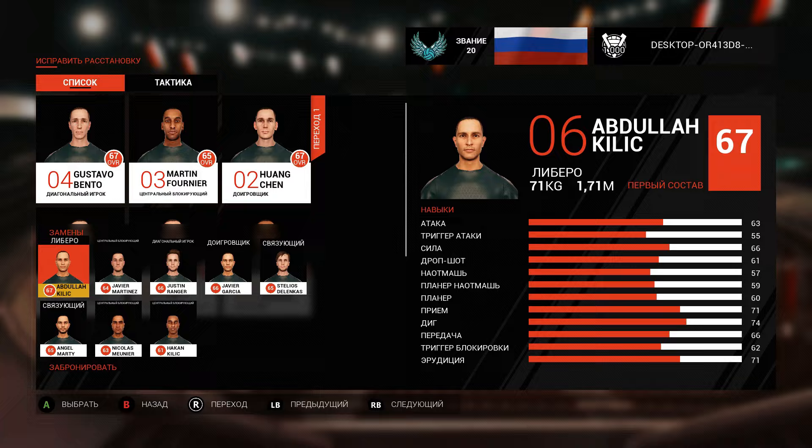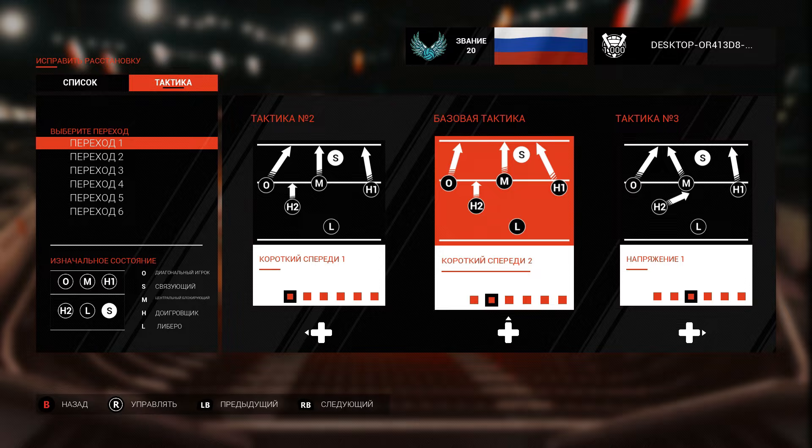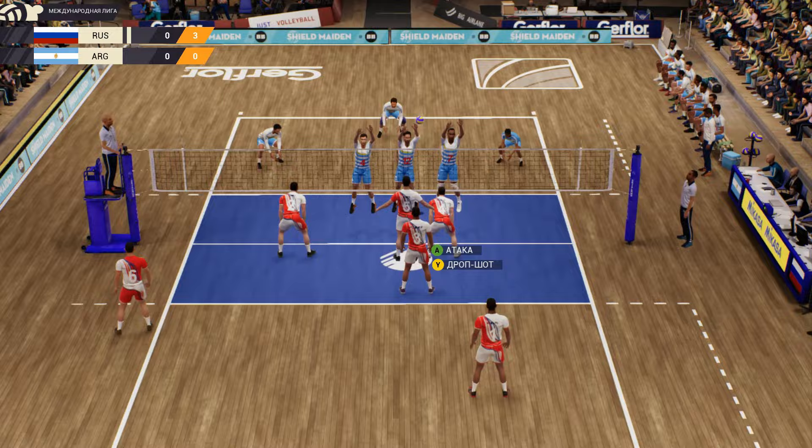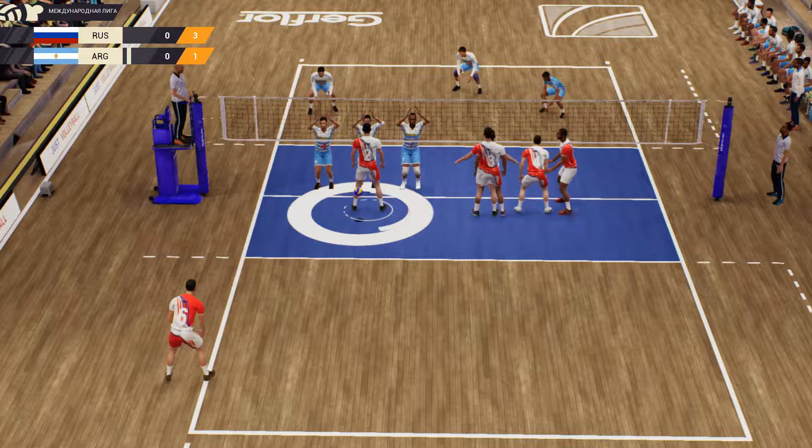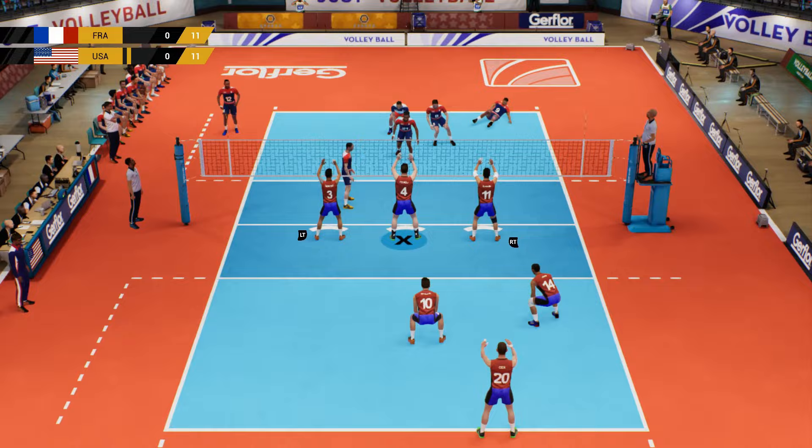Let's not forget about the possibility of executing pre-prepared and selected combinations. The controls in the game are pretty straightforward, and you don't need to tackle any superhuman tasks. Just press the keys in time, choose the right recipient for your pass, and move your blockers promptly to prevent the opponent's dangerous attacks. Sure, the player movement mechanics and bugs are a bit clunky, but currently it's the best classic volleyball simulator for PC.